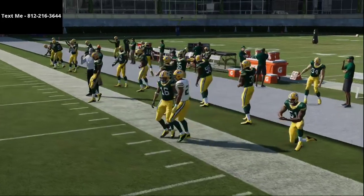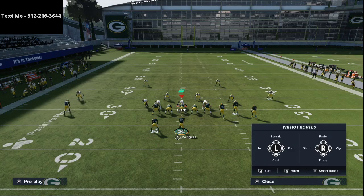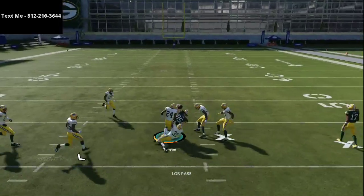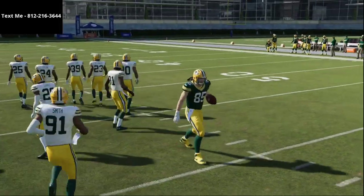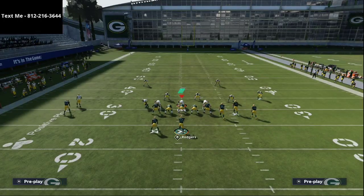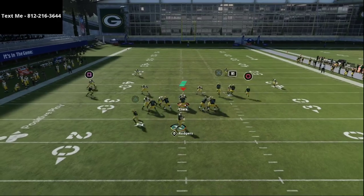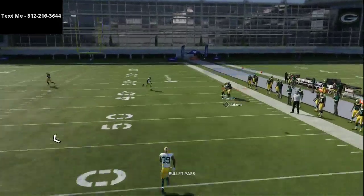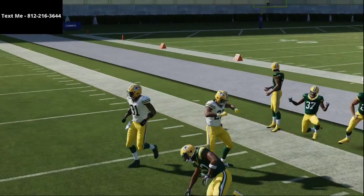Let me show you another defense a lot of people run — this is kind of Dat Boy's defense against Gun Bunch. It's essentially cover two, but using those cloud flat zones at a really deep depth. What you'll notice is this corner route — when it gets to the sideline you can pass-lead it up and have a chance for it to get open.